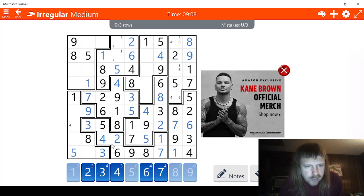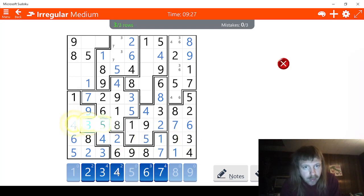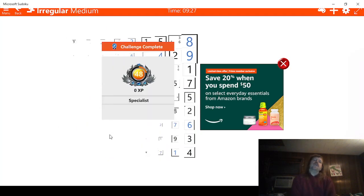Now we have seven, three there. We can probably solve for this — one, two, this has to be a two. And this has to be — two, three, four, five — this has to be a six. Six, six, six, seven, nine — this has to be four. There we go. That was fun. And we'll get 600 points for that.